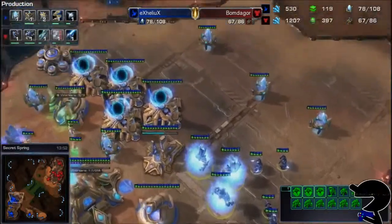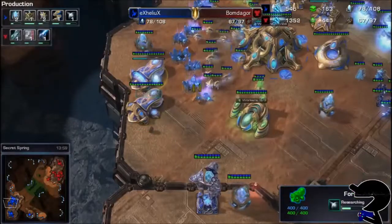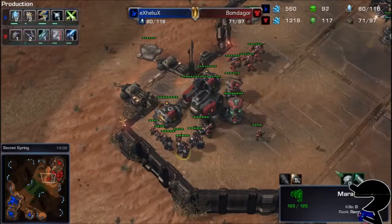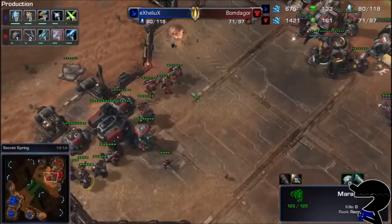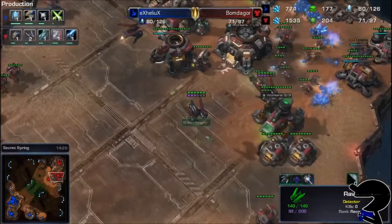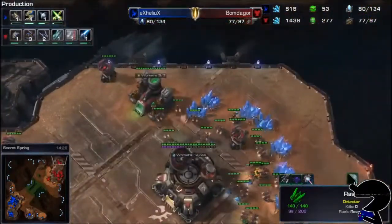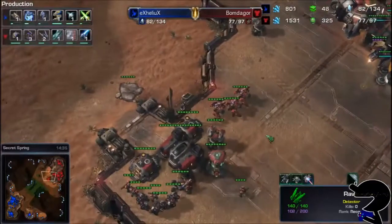The army supply is pretty heavy in Helix's favor. I think they're at 1-1 upgrades at the moment. Bomb de Gore is at 0-1 I believe, but the rest of the upgrades are on their way. The Raven is getting a few upgrades as well — if you look at the armory, it's getting vehicle and ship plating. There's a couple of Ravens just kind of poking around keeping track of things. A little bit of a turtle Terran, but not huge because there's no tanks.